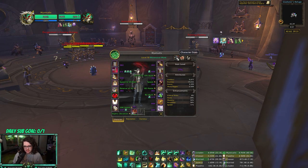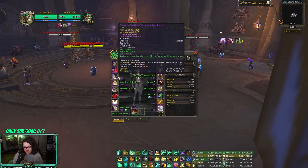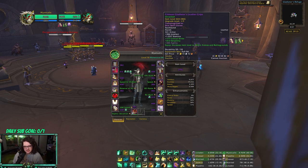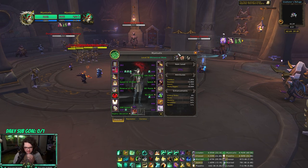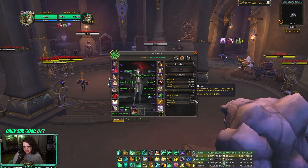For fist weaving you do not need to run four-set — you probably shouldn't. You're going to run haste/verse: helm, shoulders, chest, I go crit out because mastery gives you no value. I gem for haste/verse. I've seen some people gem for stamina and verse — either way works. You'll have a ton of haste and very little mastery.